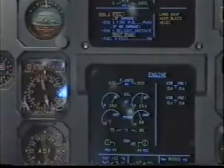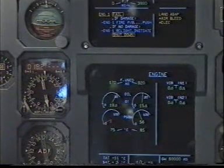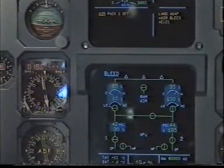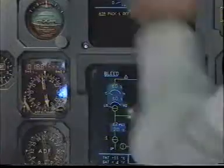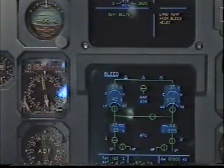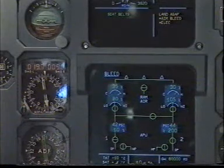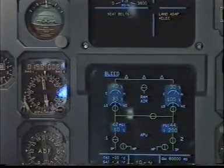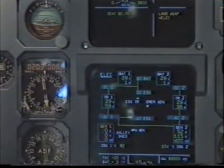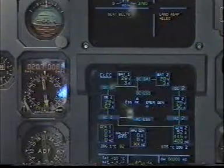Continuing connections. Shutdown. Full crossfeed on. Engine 1 fail, clear. Air, pack 1 off. Pack 1 on. Pack 1 is on. Amber, land as soon as possible. Checked. Secondary failures. Air bleed — loss of bleed 1. Bleed 2 supplying both packs. Crossfeed 2, air bleed open. Air bleed clear. Electrical — loss of generator 1. Generator 2 supplying AC 1 and AC 2. Galley shed. APU master switch on. APU master switch is on. Electrical clear.